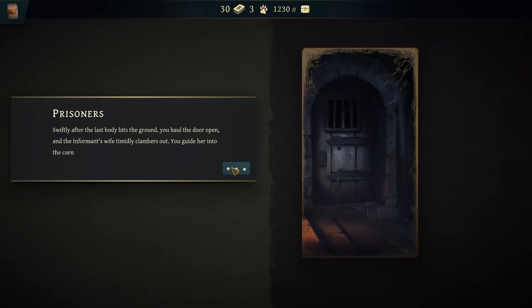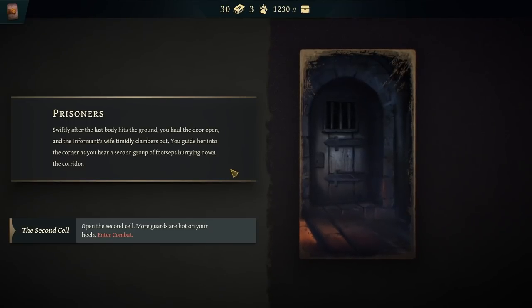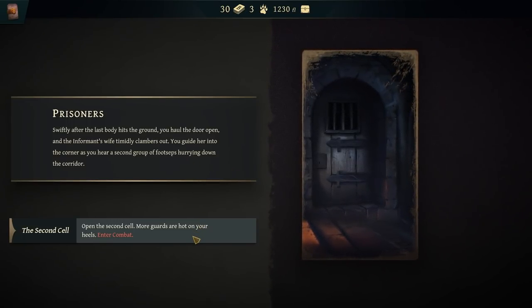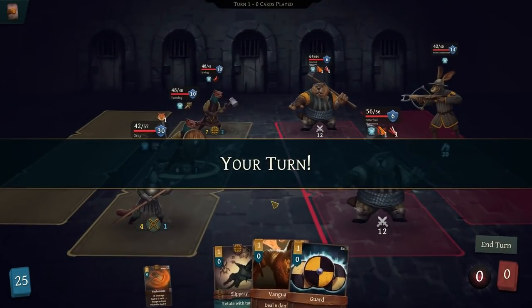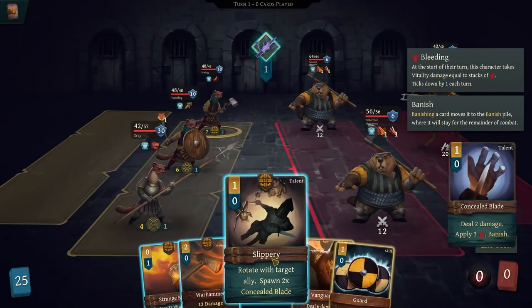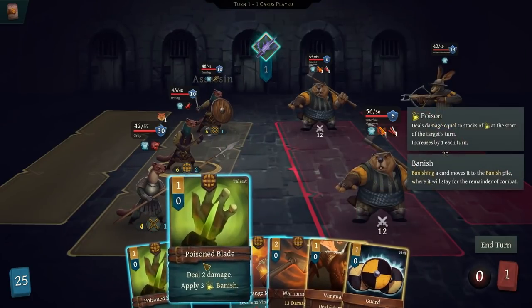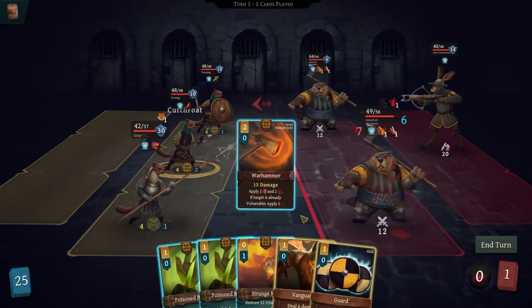Swiftly after the last body hits the ground, you haul the door open and the informant's wife timidly clambers out. You guide her into the corner, and you hear a second group of footsteps hurrying down the corridor. Open the second cell — more guards are hot on your heels. We have slippery, we've got a lot of things, but that's fine. Unfortunately, we've got more of these Patterford mercenaries — and they're kind of jerks, but only kind of jerks.